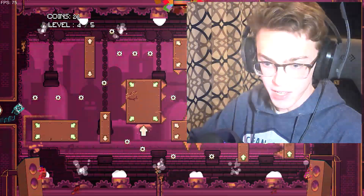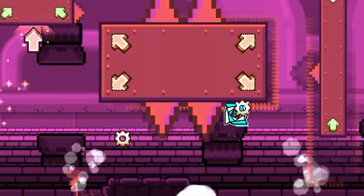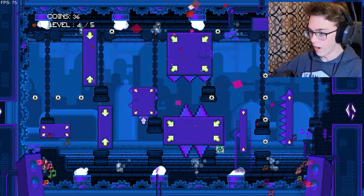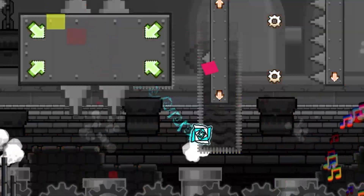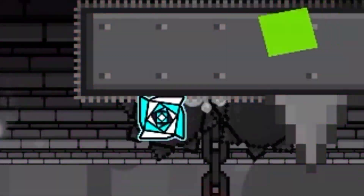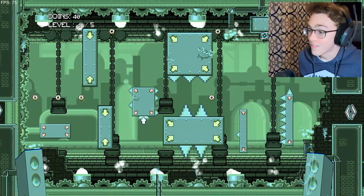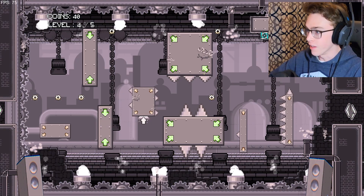Okay, we are back — there we go! Oh my god, I want to... okay, let me think. I need to think about this — I don't want to screw this up, I just have to go for it. Oh my god, I did it! I have to jump over those two spikes — this is literally the last thing I have to do, and then it's on to the fifth level.